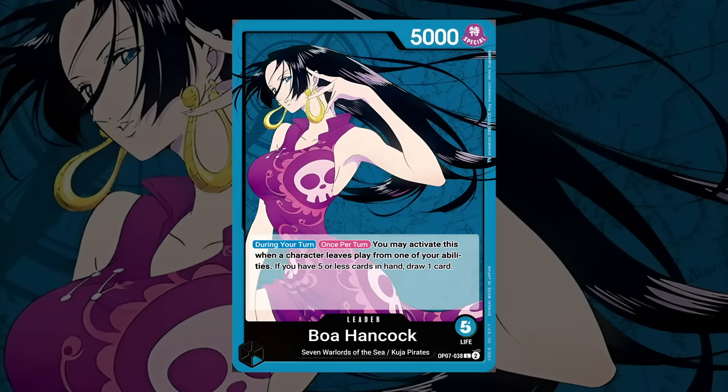The Boa Hancock is a mono blue leader with 5000 power and 5 starting life. Her leader ability reads: during your turn, once per turn, you may activate this when a character leaves play from one of your abilities. If you have 5 or less cards in hand, draw 1 card. Leaving play means either bouncing back to your hand, bottom decking, or even KO — but we don't run any KO effects, it's mostly just bottom decking and bouncing.